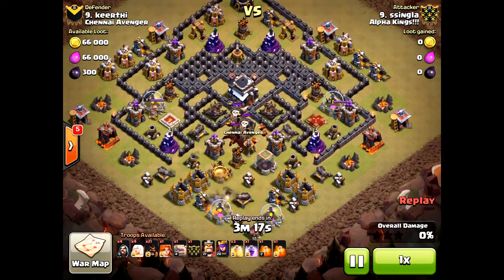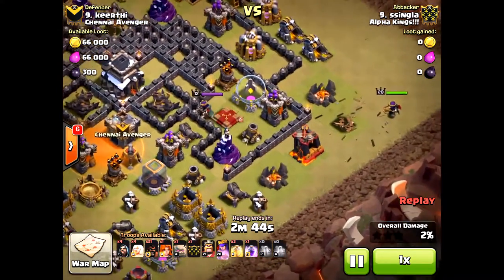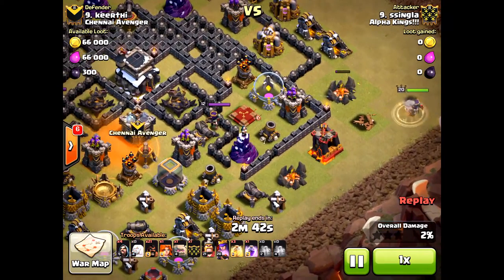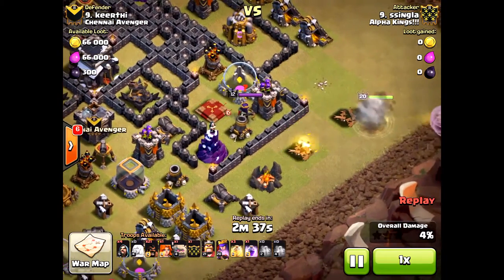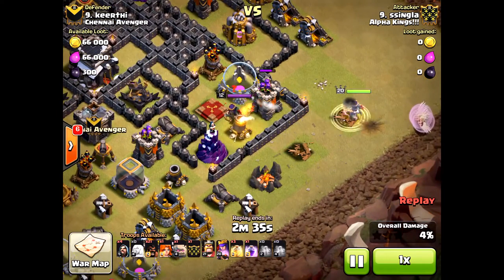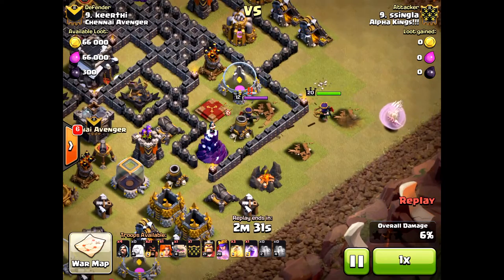Here he's luring the clan castle and going to take it down. He's taking it out with the two poison spell strategy — I see that happening a lot these days. Then he's just going to bring in his Queen. This is a perfect base, because at no point in the raid does the Queen take more than two damage.